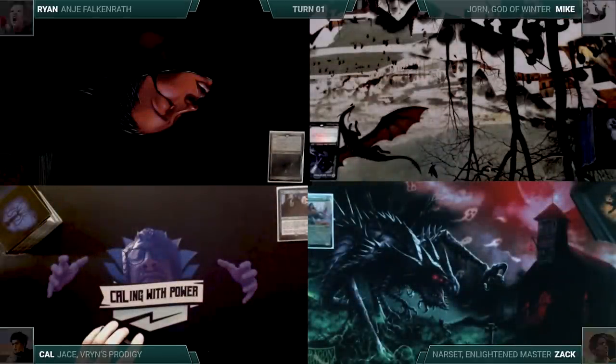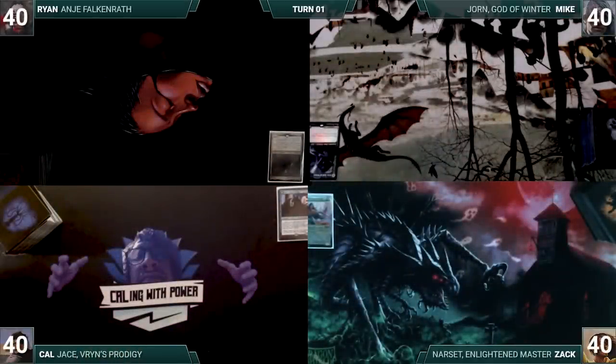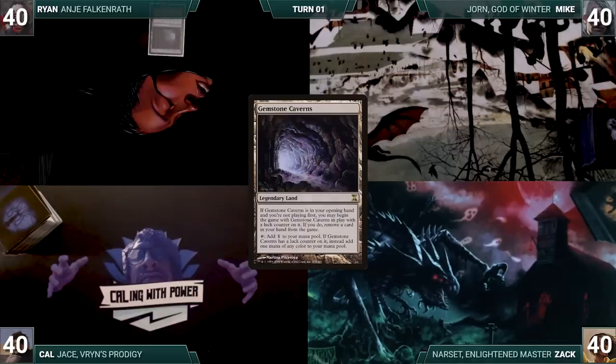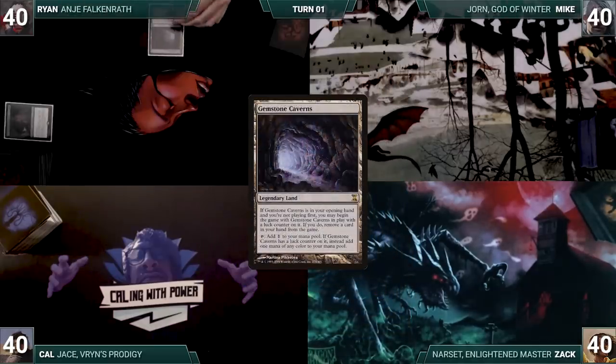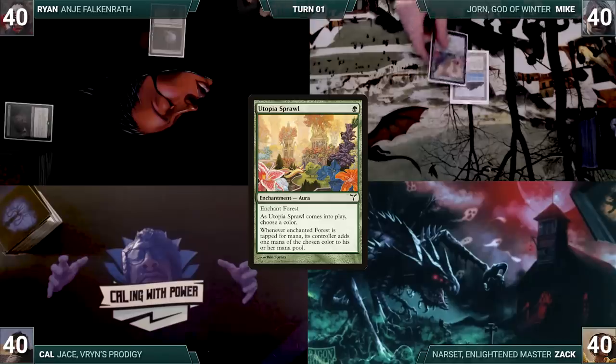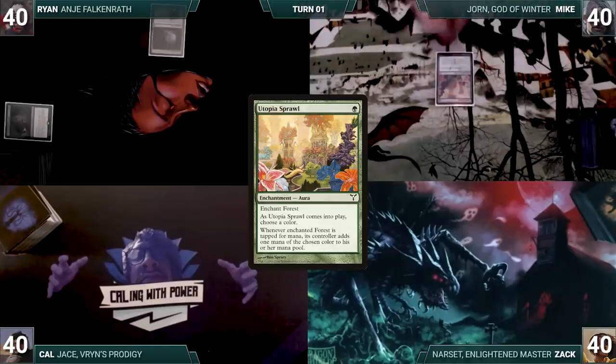Mike wins the Game of Thrones trivia and gets to start us off. But Ryan has a pre-game action and puts Gemstone Caverns onto the battlefield, exiling Curse of Fool's Wisdom. Mike draws a card for turn, plays a Tropical Island, and casts Utopia Sprawl naming Black as it enters. Mike passes.